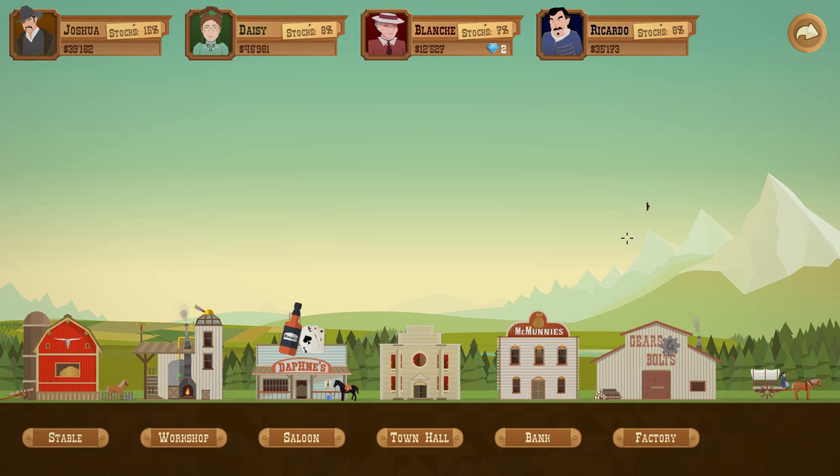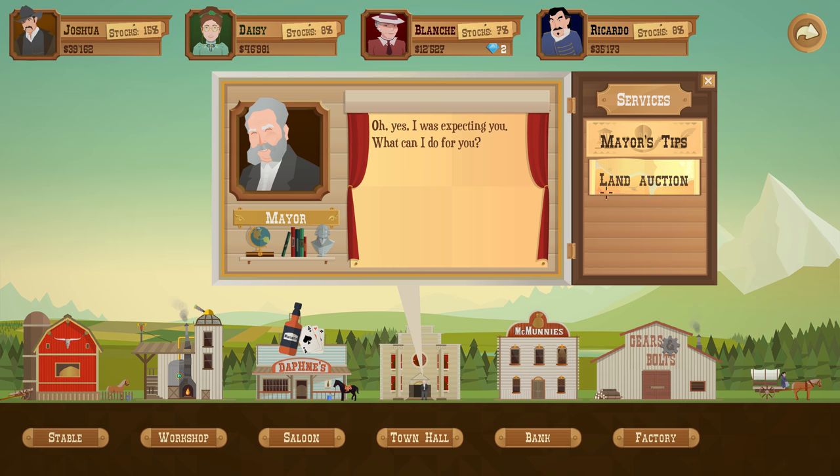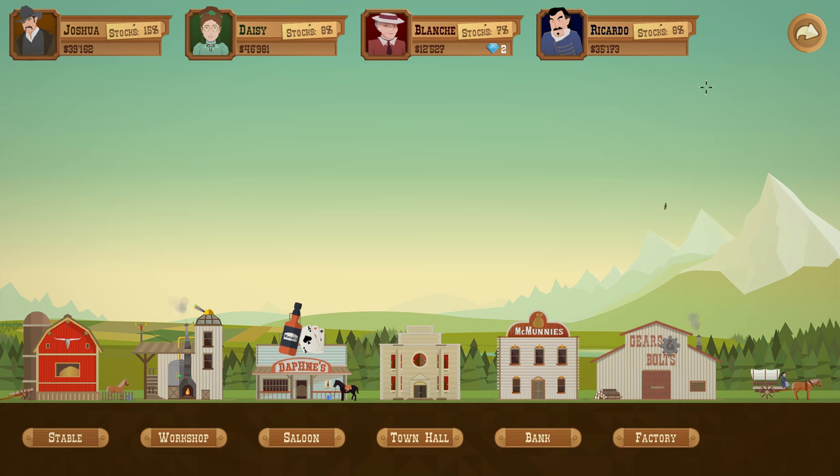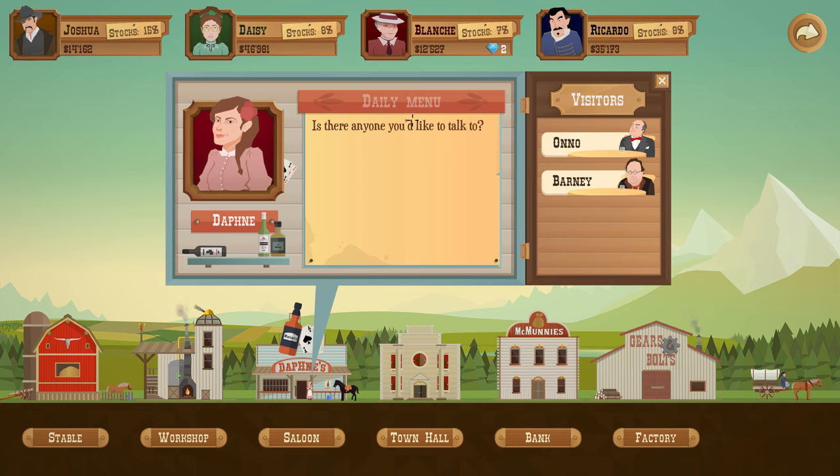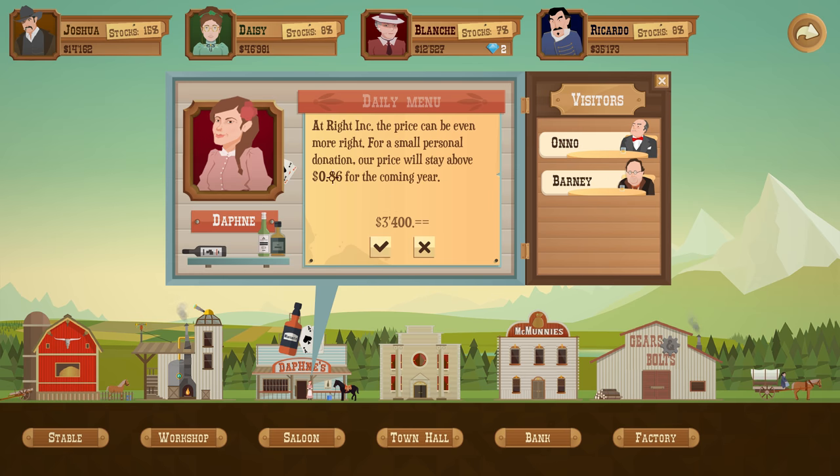Hey gamers, it's Wintermute here from Grind This Game, back with Turmoil. I just did the stock auction off camera and we got another 4% for 18 grand. It used up a lot of my money, but I also want to get the horse speed upgrade because last episode our horses weren't keeping up with the oil and we were getting overflow. Let's see what deals we can get here — price floor 86, that's pretty good.